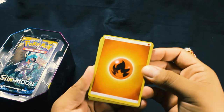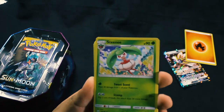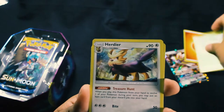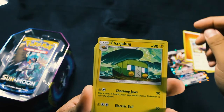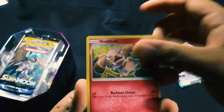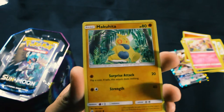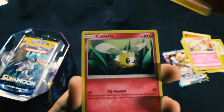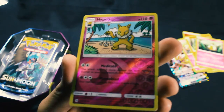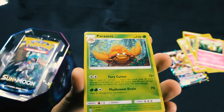We got a Fire Energy, a Steely, a Steany, a Hender, a Charbath, a Sandy, a Loan Ratatax, Snubble — I always have a hard time trying to pronounce this guy's name, but he is a pretty cool Pokemon, I like him — Cutiefly, a Reverse Holo Hipto, and our Rare is a Non-Holo Parasect. Cool.